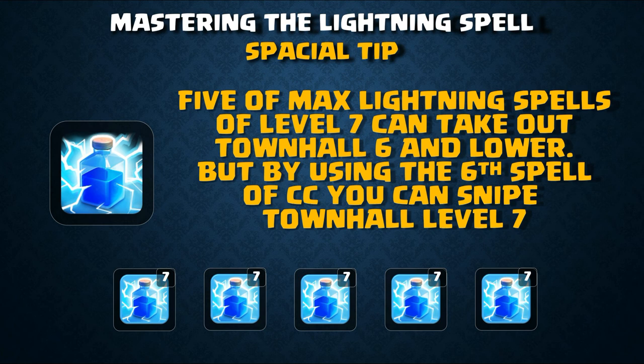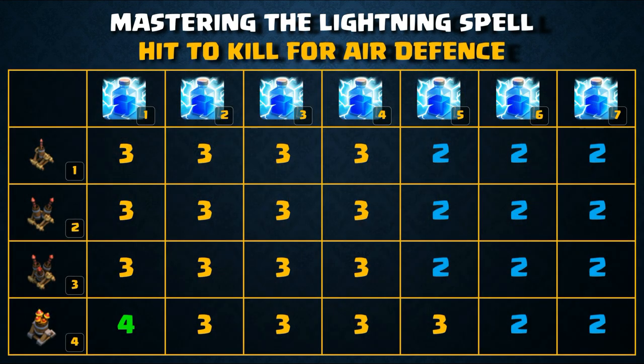This is a special tip, though not recommended for regular gameplay: five max level 7 lightning spells can take out Town Hall level 6 and lower — so town halls level 1 through 6 can be destroyed by five level 7 lightning spells. Additionally, in a Town Hall 11 clan castle that can house six spells, you can fill it with lightning spells to snipe a Town Hall 7. Also shown here is a hit-to-kill table for air defense versus the lightning spell.